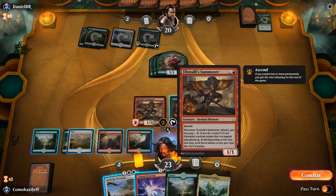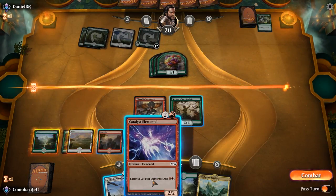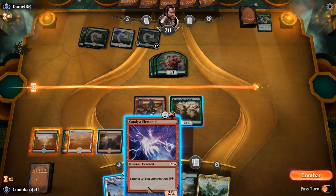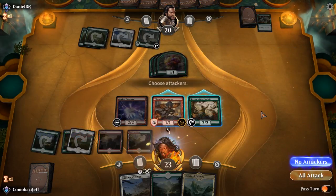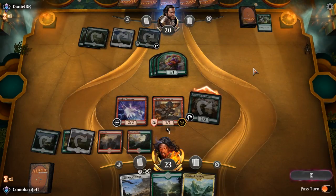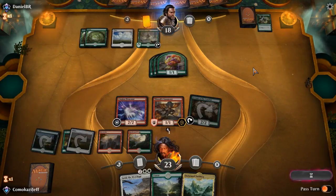We could swing in with Tilinolee, make him trade, and create 5 tokens to get the City's Blessing — go attacking and create just a wide board here. Or we can just start playing some more stuff and make it bigger. So we're going to play Catalyst Elemental. We're going to go attacking with just the Servant, and if they want to double block we are fine with that. We'll hit them down to 18 and pass the turn.